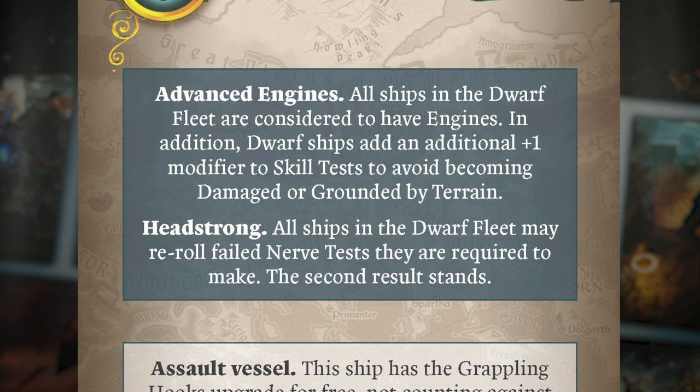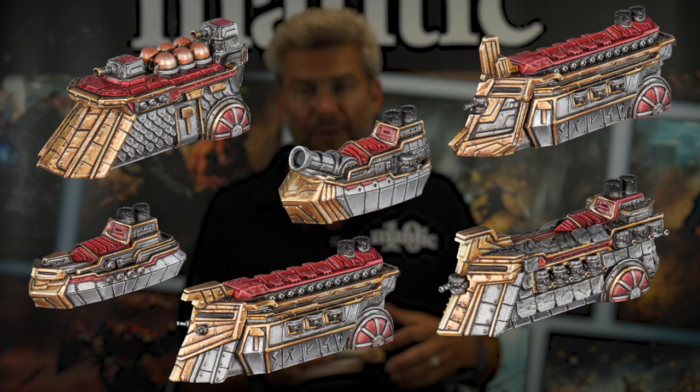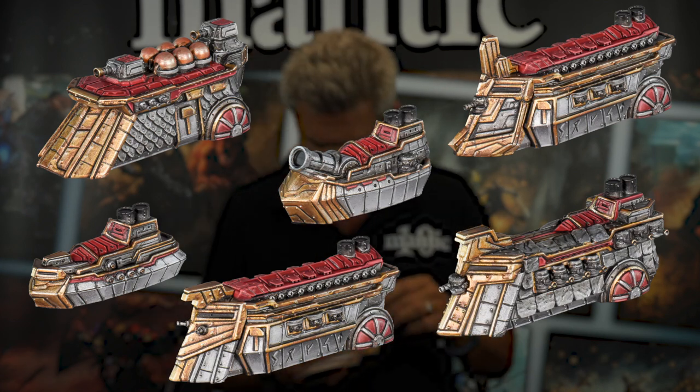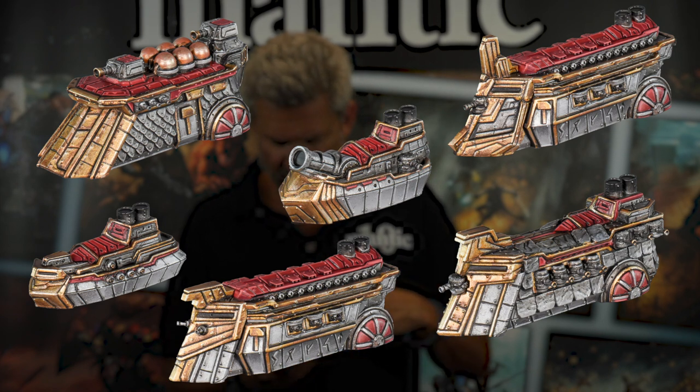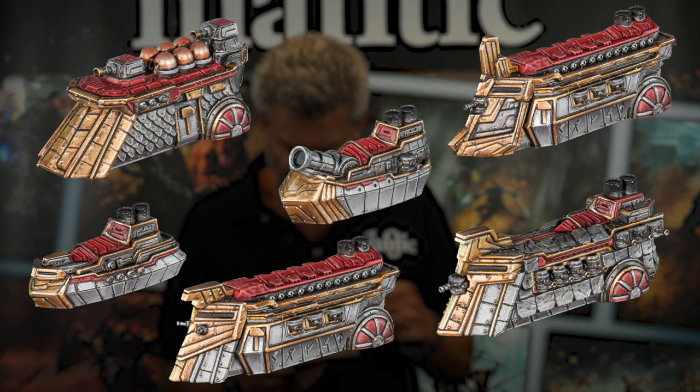Ships in the Dwarf Fleet have engines, and therefore they have plus modifiers to avoid things, and the wind plays much less of a role for this fleet. On their main ships of the line, quite tight turning angles — these are chugging along, getting the engine reset — but heavy specific firepower: four heavy cannons coming out of the side.